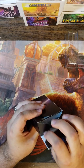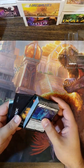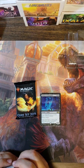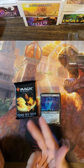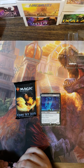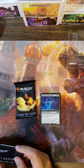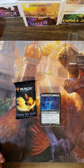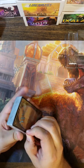It comes in a cool box that says Liliana on the side. One of the big differences between these Planeswalker packs and other ones is that they only come with one booster pack. The price reflects that — it was a $16 price tag before, now it's $12. They bumped it down by $4 and took out a booster pack. If you still want the extra booster pack for building purposes you can just buy one, as your local game store will likely have them for $4 or less.